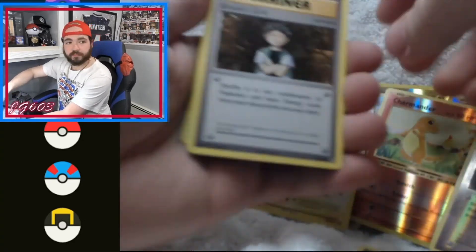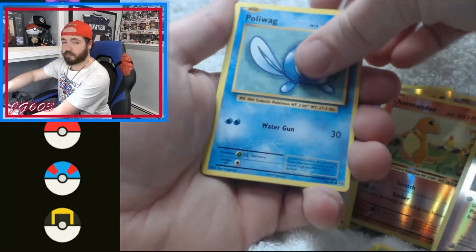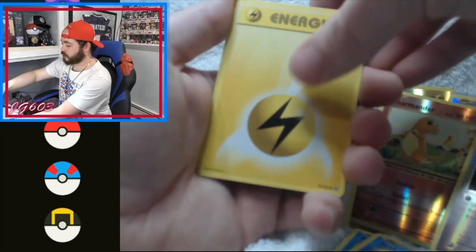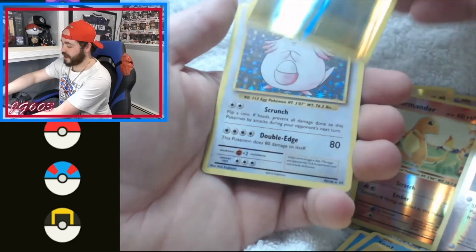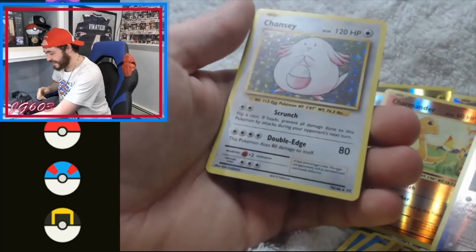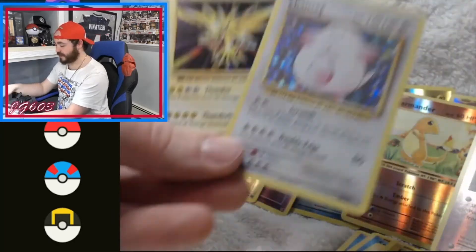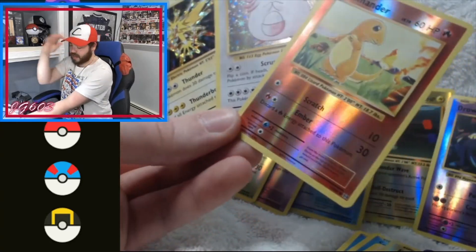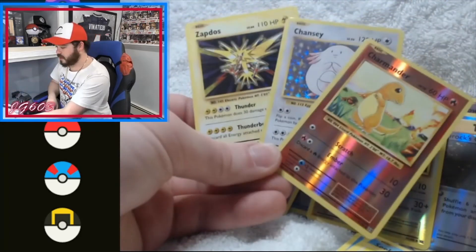Evolution Spray, Brock's Grit, Clefairy Spirit, Jigglypuff, Poliwag, Seel, Machop again, Energy. An Electabuzz reverse holo, and a Chansey holo is the rare — fantastic, let's go! Beautiful. Not only did we pull a Chansey, that's a more highly sought-after reverse, and I'd say that was a very very solid pack right there — solid ETB.